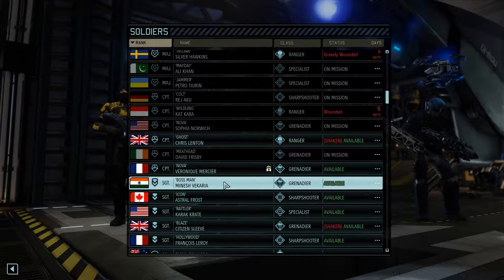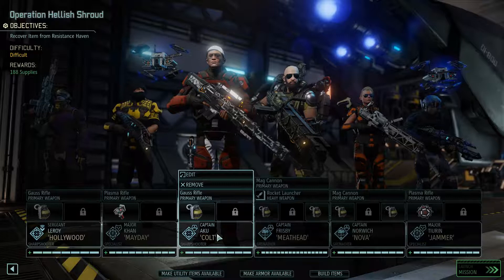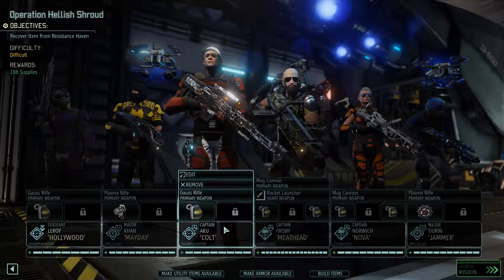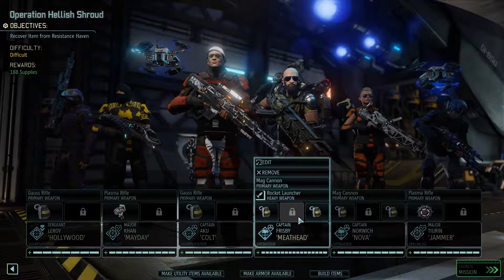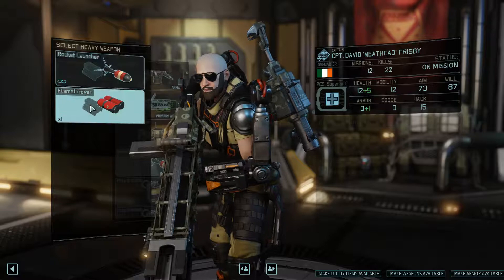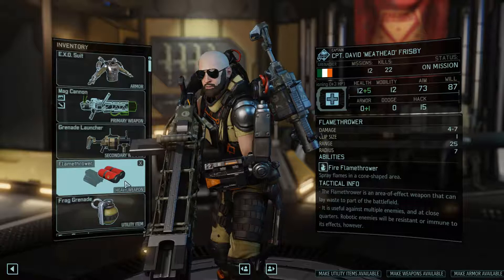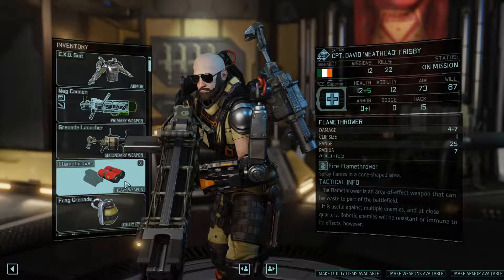I actually want our new sharpshooter — let's go two sharpshooters here. David, make sure you're packing the flamethrower. The flamethrower is an area-of-effect weapon that can lay waste to part of the battlefield, useful against multiple enemies and at close quarters. Robotic enemies will be resistant or immune to its effects. Clip size is one, damage is four to seven.